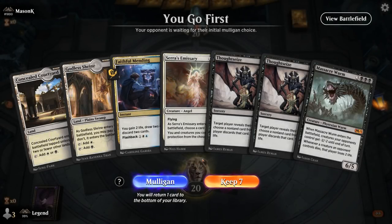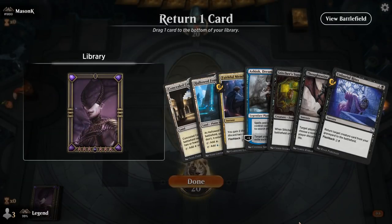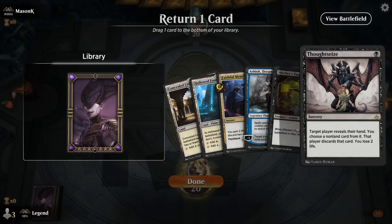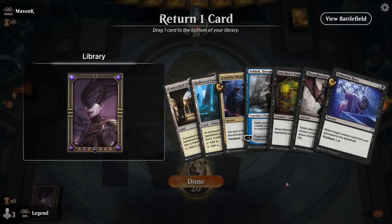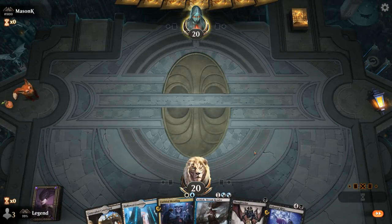We're on the play with not the best hand — double Thoughtseize, Faithful Mending, nothing to reanimate — so this is a mulligan. Six cards is much better: Supplier and Ashiok to find a creature potentially. The question is what to put on the bottom. Could go for Unburial Rites in hopes of milling another copy with Ashiok and Supplier, or drawing into another copy with Faithful Mending. I'll keep Thoughtseize for interaction, go Thoughtseize into Mending, and rely on Ashiok to mill something good.